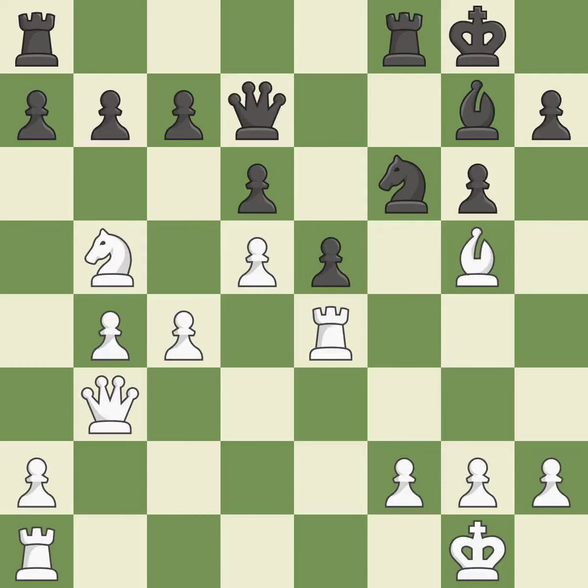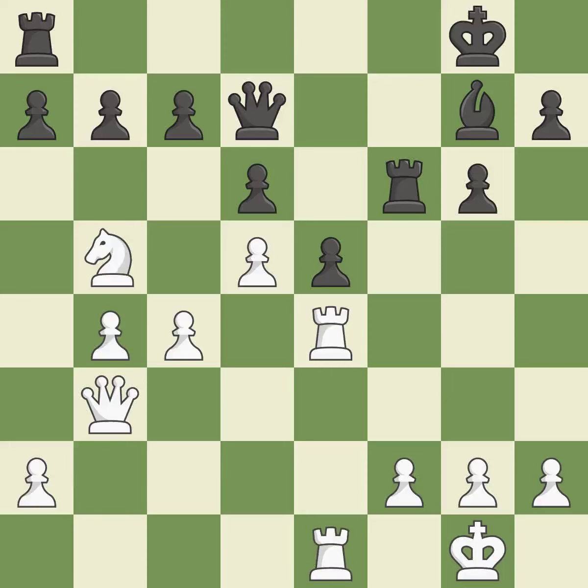The rooks are linked by this, making it easier for them to work together in the future. Although white had had the upper hand, the game is now almost even. Although the score was nearly equal, white now has the upper hand.